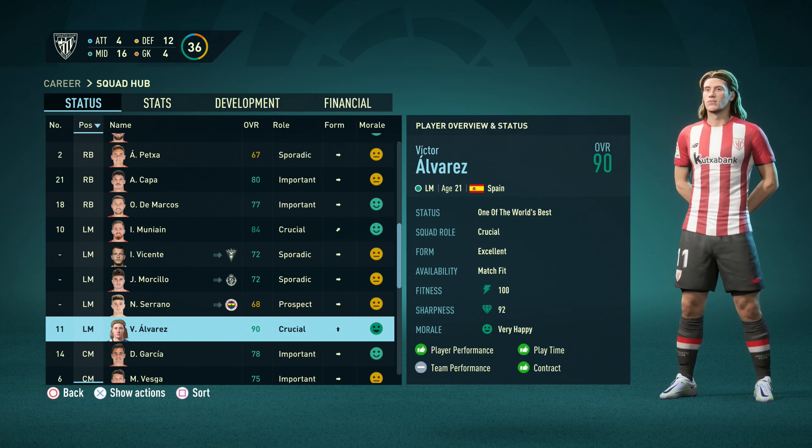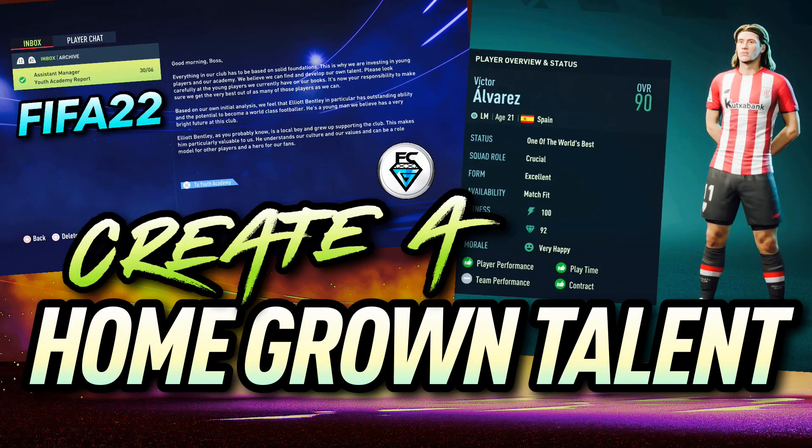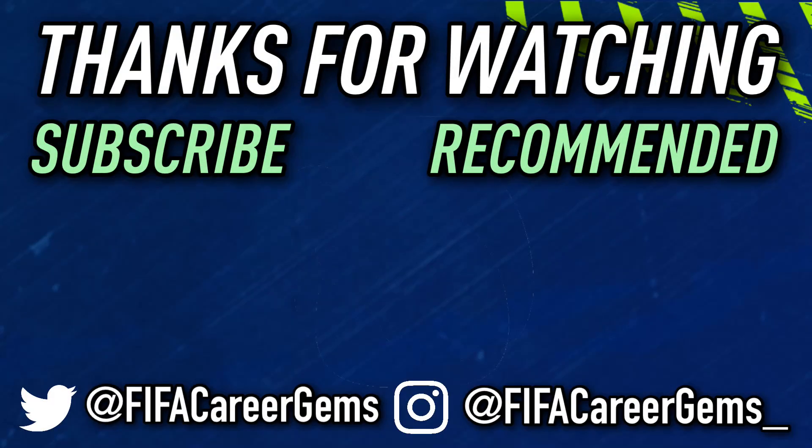Using this method, you could even create a homegrown talent goalkeeper that doesn't have a 27 overall and is better suited to an outfield position. Thank you so much for watching this video — please remember to tune in next time, but until then, it's FCG out.